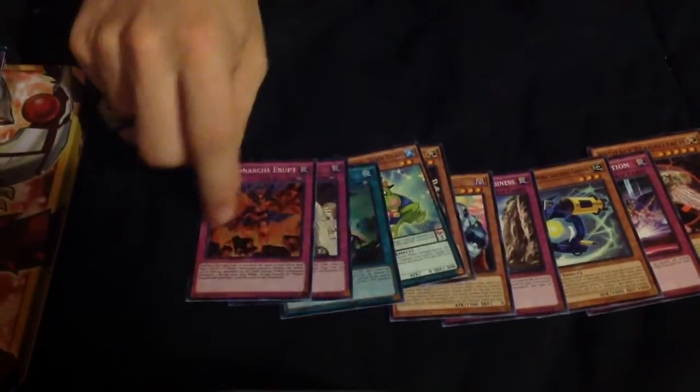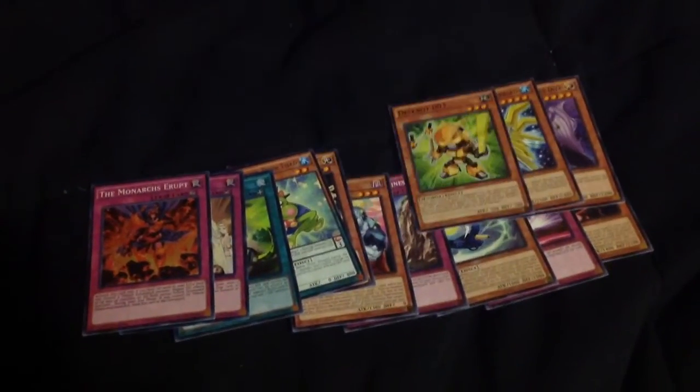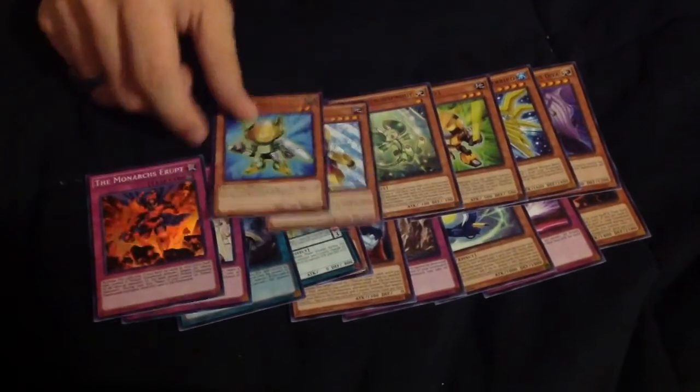Unfortunately one of the weaker Monarch cards, because Majesty's Fiend pretty much does the same thing but better. That's about it. So that is it for this Megatin 2015 Odd-Eyes Rebellion Dragon product opening. Hope you guys enjoyed it! Please remember to like, comment, and subscribe, and I'll leave a link in the description below to my girlfriend's channel.